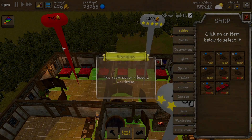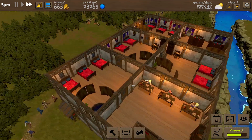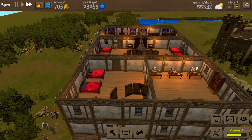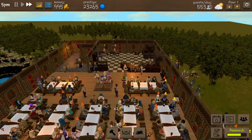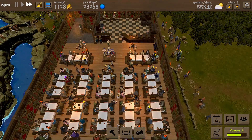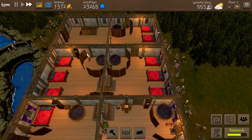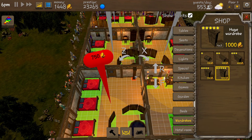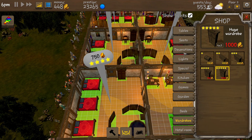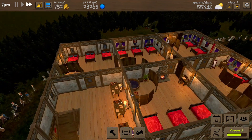We just gotta let money flow in really now - we'll wait for the pirate event before doing anything else upstairs. Although this room does need a wardrobe, so I will reluctantly buy the wardrobe for now, and then leave that alone for the night.